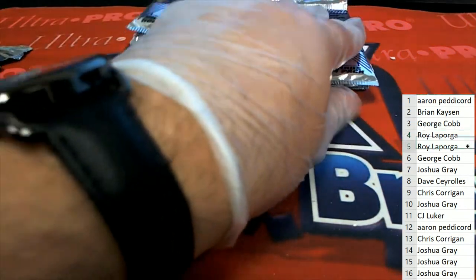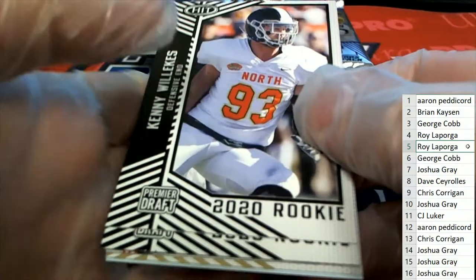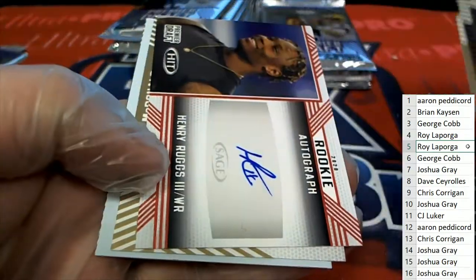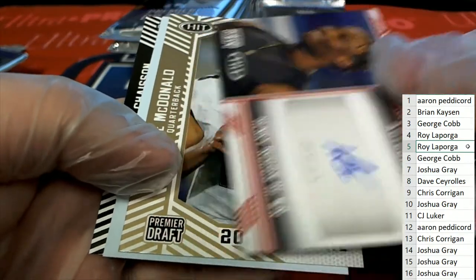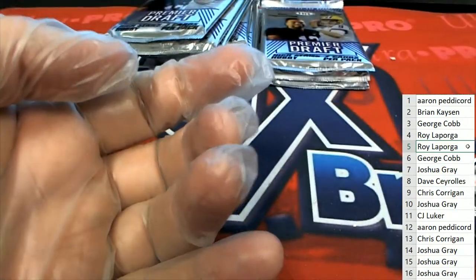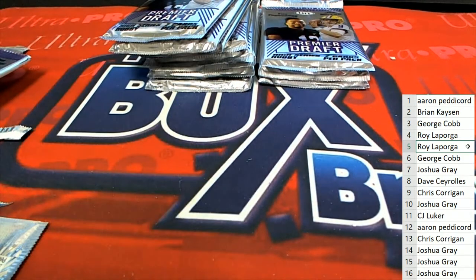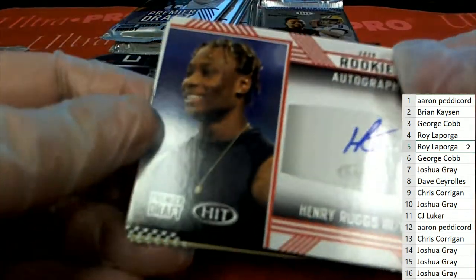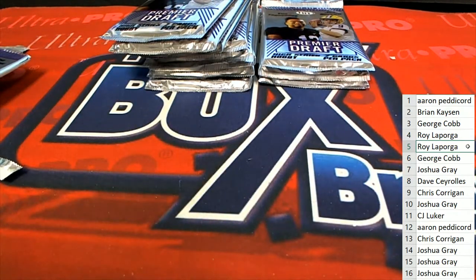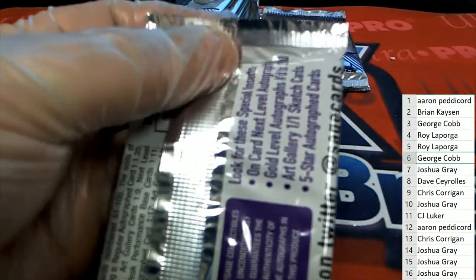Pack number five — Henry Ruggs rookie auto, Trophy Room, Joe Burrow. Nice Ruggs auto — he was an earlier-round draft pick. He might have been the first wide receiver taken; he was really up there. He was drafted pretty high. Here's pack number six.